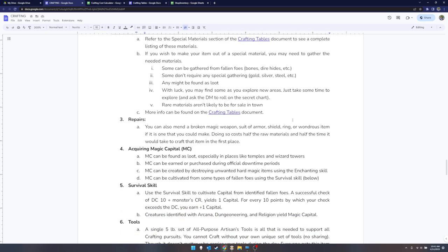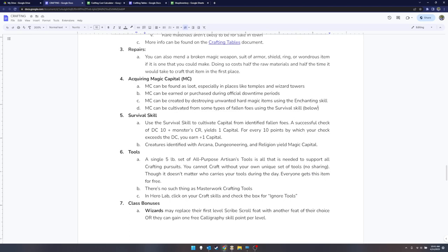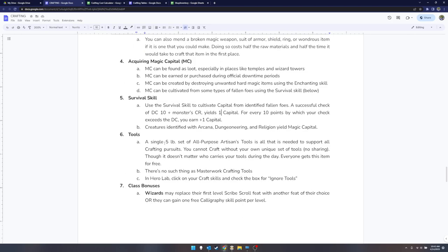Acquiring magical capital: you may just find it in places where it was being used — a temple, a wizard tower, or near a relevant NPC villain who likely had someone crafting for them. It can also be purchased during downtime, created when you destroy items with your enchanting skill via de-arcanification, or harvested using the survival skill on something identified with arcana, dungeoneering, or religion — essentially carving out its magical components and calling that magical capital.